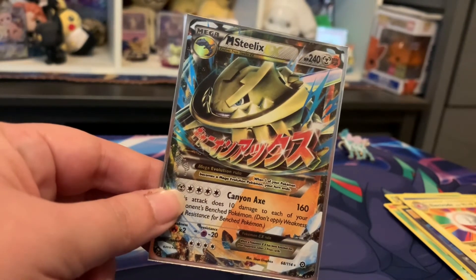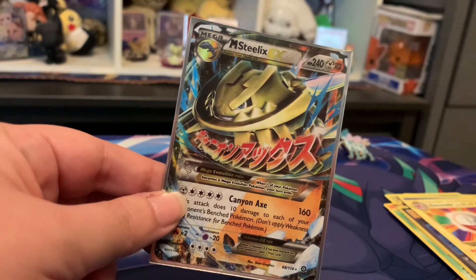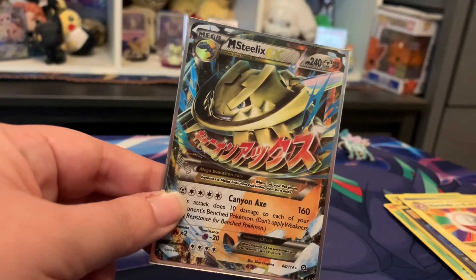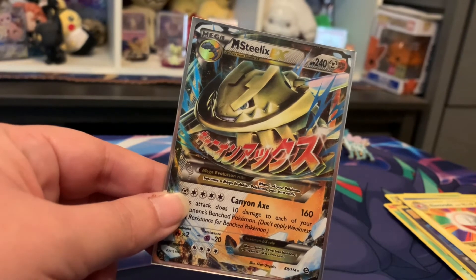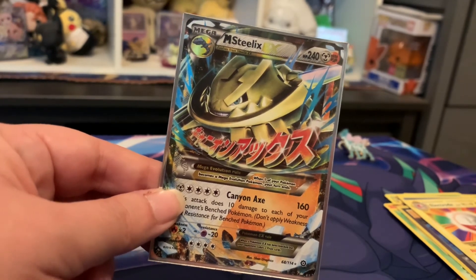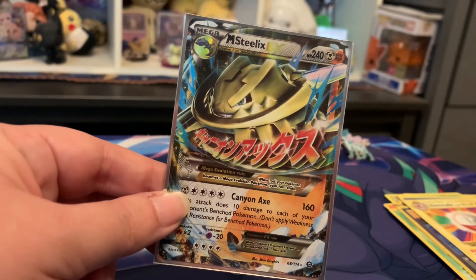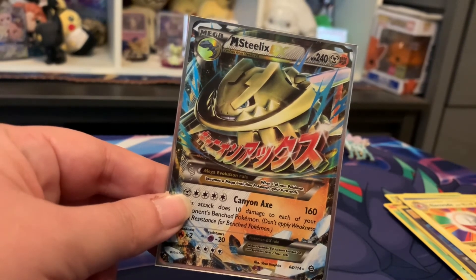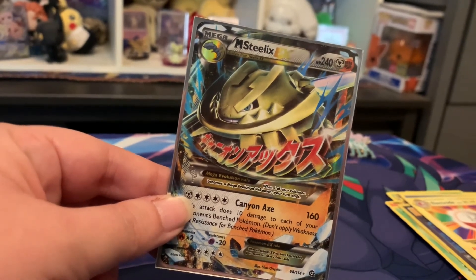Alright guys, my next video will probably be me and Andy breaking into the Entei pin collection box. If you're enjoying this Pokémon content, make sure to like this video, subscribe to my channel, and hit that notification bell to stay up to date. Every Saturday at 9 PM Eastern I'm doing Crown Tundra Dynamax Adventures with viewers, and I'm shiny hunting for Mewtwo or Tapu Lele. Mini Pokemon Master is signing off — see ya!